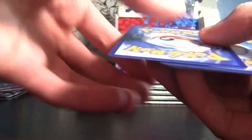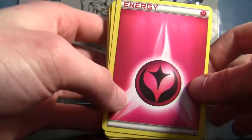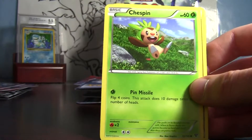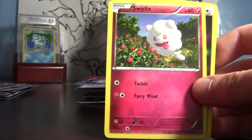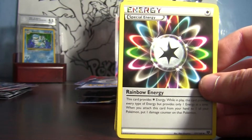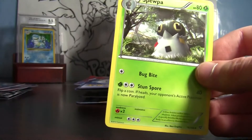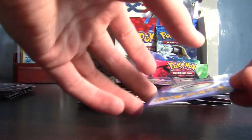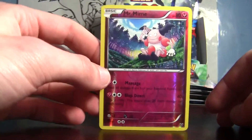Two packs left in the box after this. Fairy type energy, Diglett, Chespin — fighting energy, and of course the fairy type. Usually you get two or three fairy types in a pack. Rainbow Energy, Great Ball, Bunnelby.